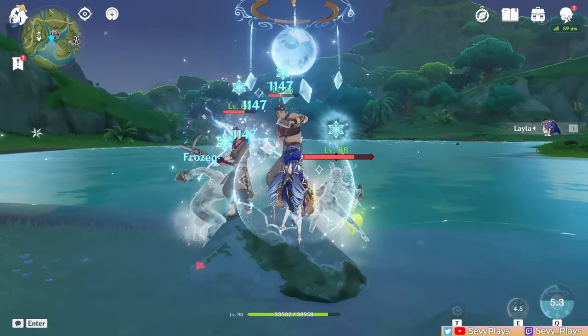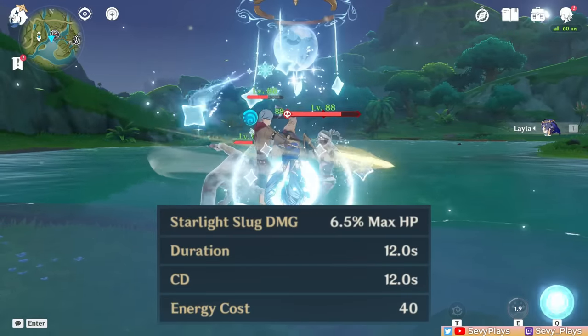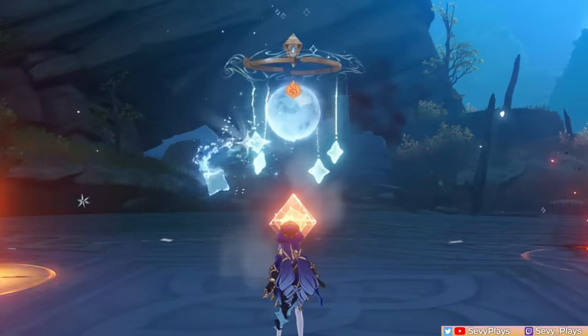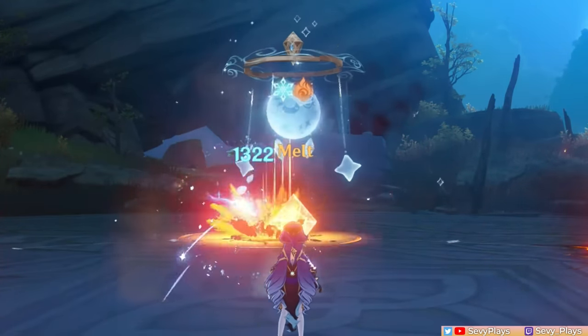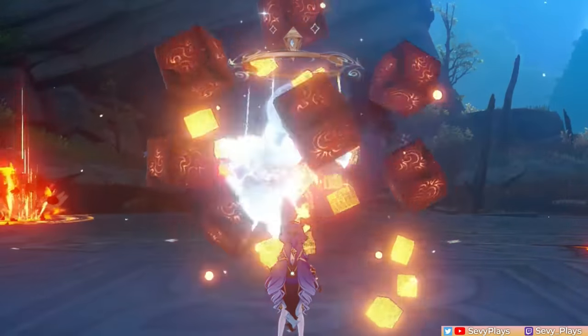But unlike her skill damage multiplier which scales on attack, her burst's damage multiplier is inherently based on max HP. As for its ICD, it has a standard ICD — if it's hitting the same target, it can only apply cryo every other hit, which is every 3 seconds.